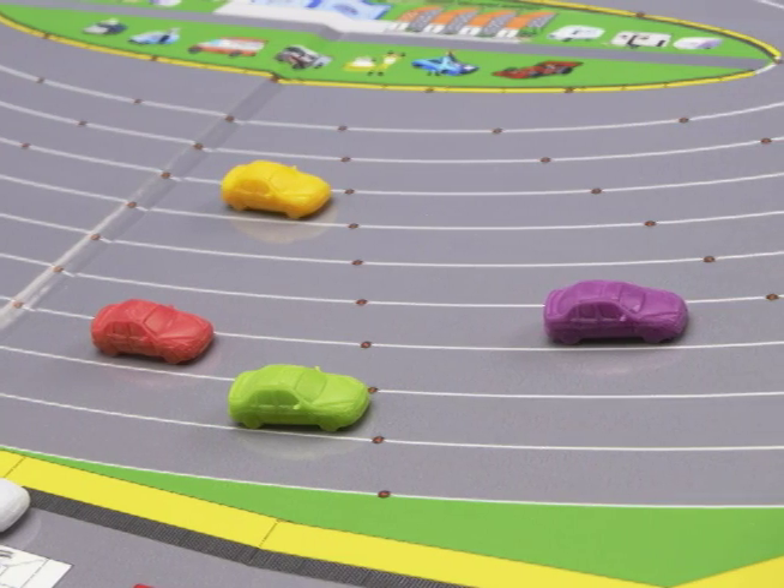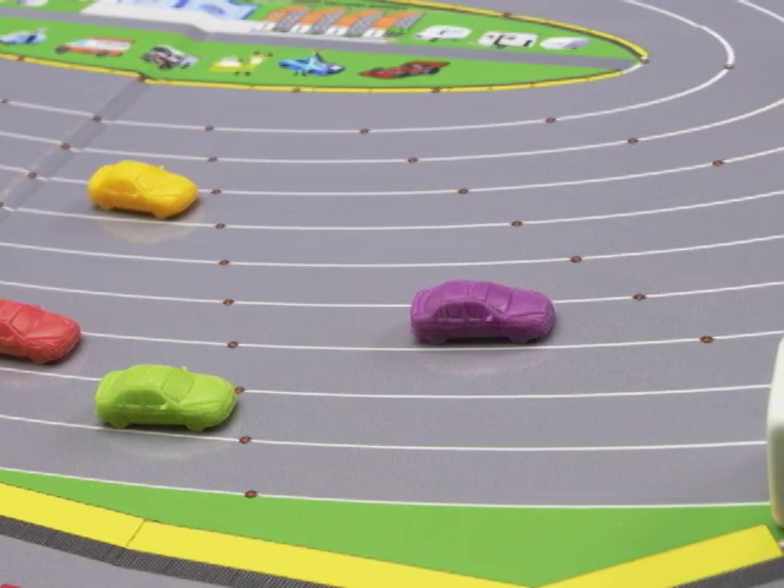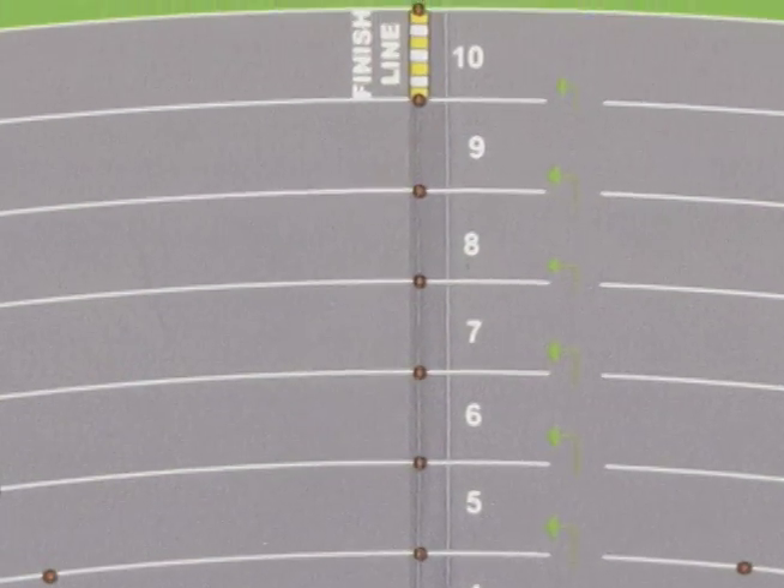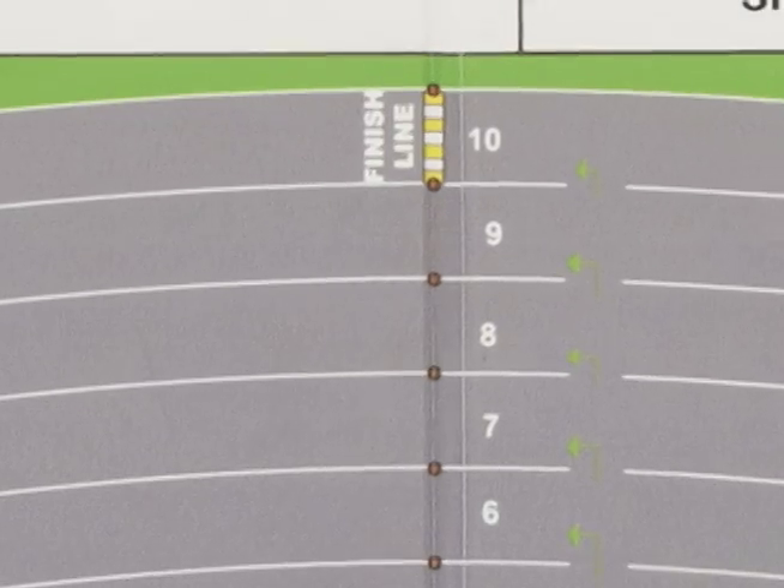Each turn, everyone rolls the dice at the same time. The track is marked in 40 mile increments, so if you roll 80, you're going to move two spaces. Then, once you complete your first lap, you're going to move your car over into the next lane and begin your second lap, until you reach the finish line.